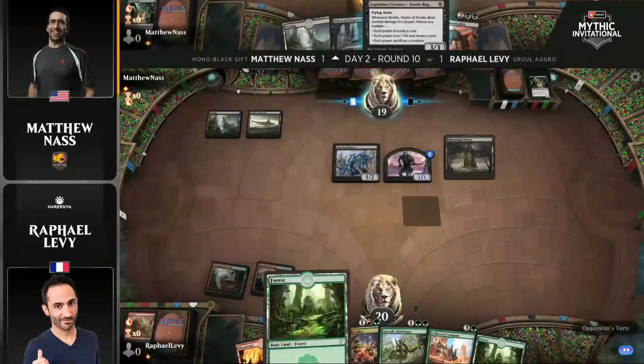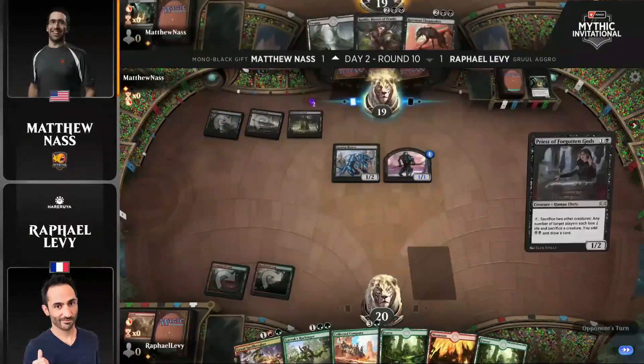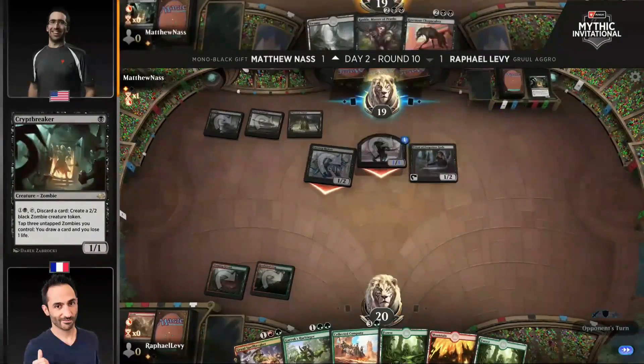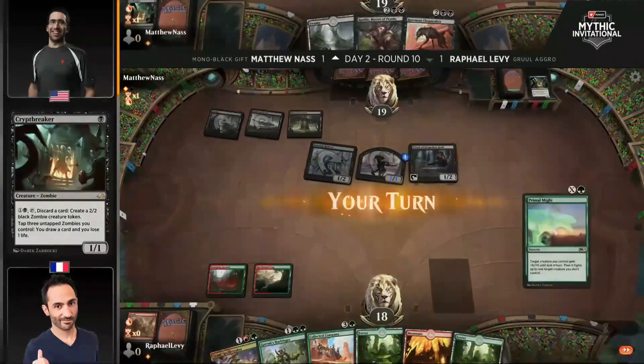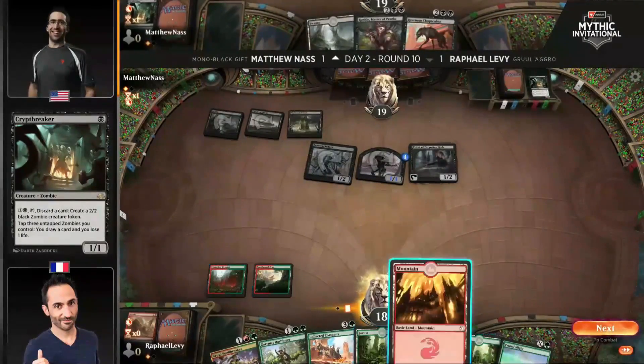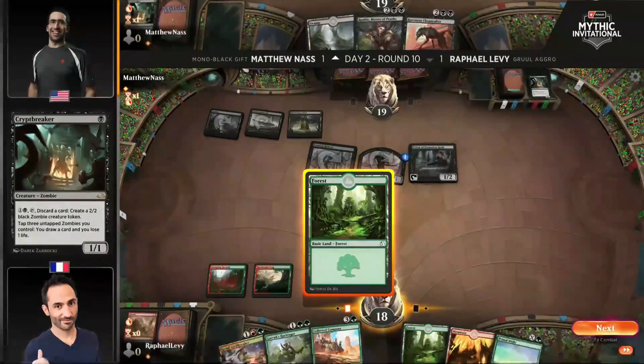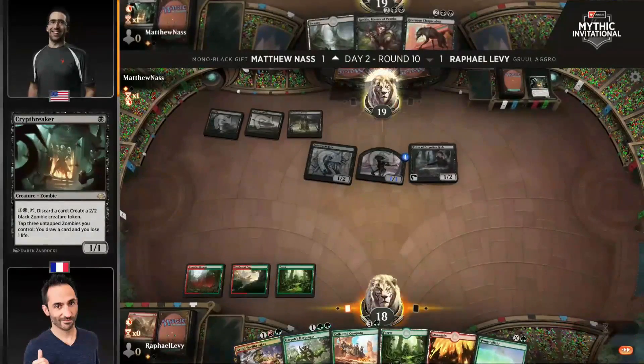Cryptbreaker is going to activate, tap all three, draw a card, and now it's dead. But that means Abrade is not being used on the Priest of Forgotten Gods — frankly horrible news for Levy. I think Levy kept a totally fine and reasonable hand, one you're going to keep 100% of the time. You've got a removal spell on turn two, creatures on turn three or four, and a copy of Collected Company.